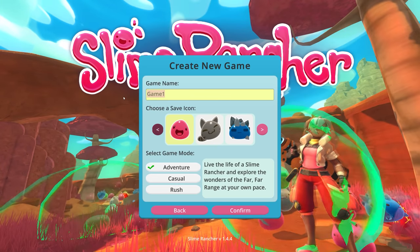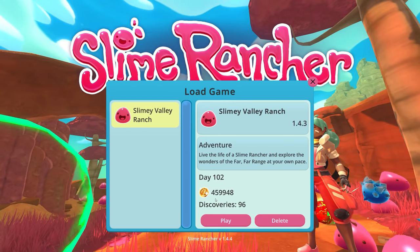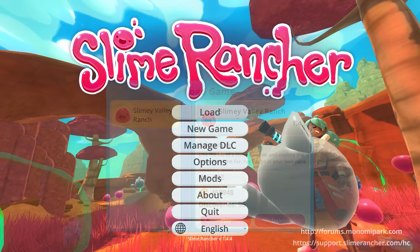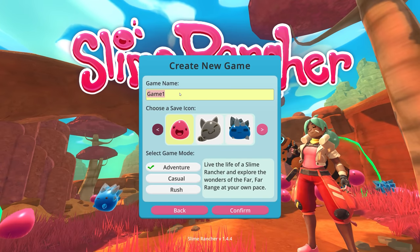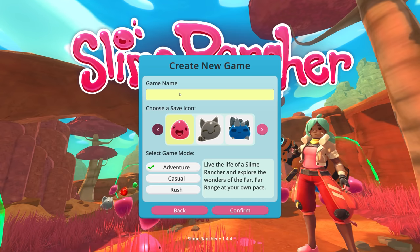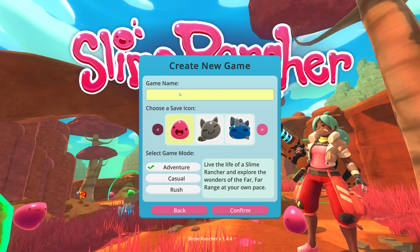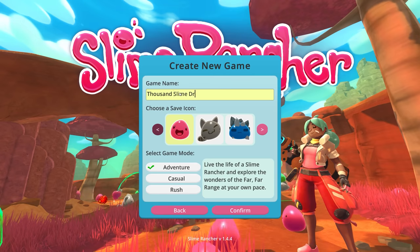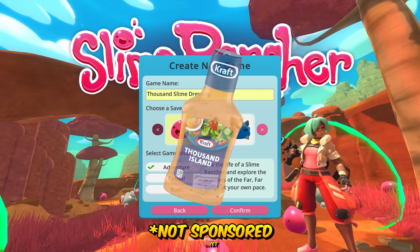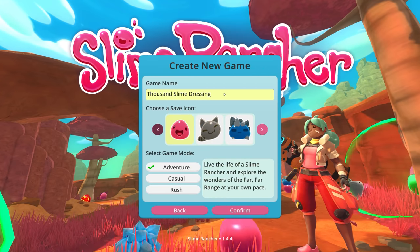For the game name — our other save was called Slimy Valley Ranch, we had almost half a million coins, made 96 discoveries, and it was 102 days long. Let's start a new game. Going along with the whole Hidden Valley Ranch meme, maybe we could do another dressing name. Maybe like Thousand Slime Dressing — kind of like Thousand Island Dressing, but it's Thousand Slime Dressing. We'll go with that for this save.